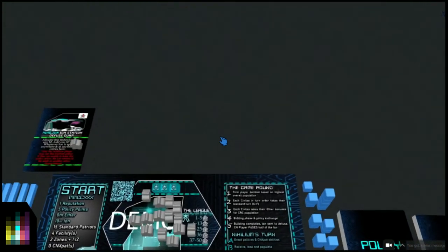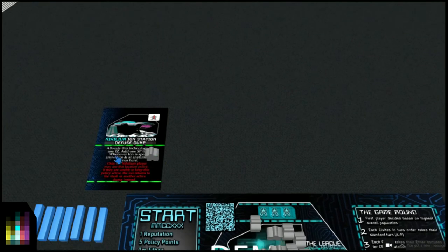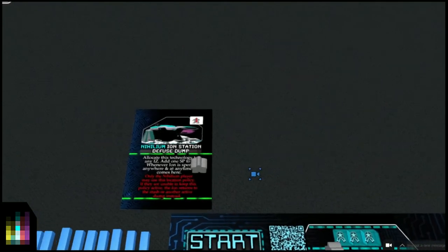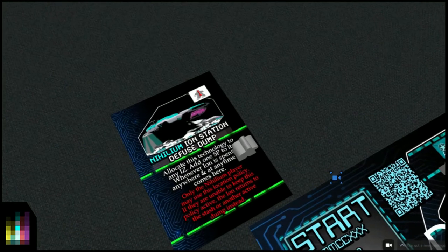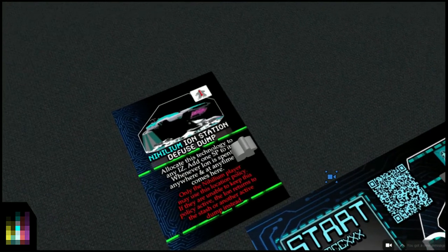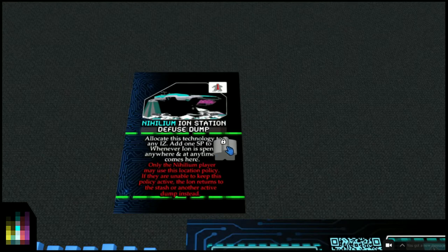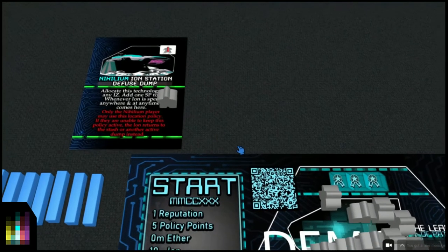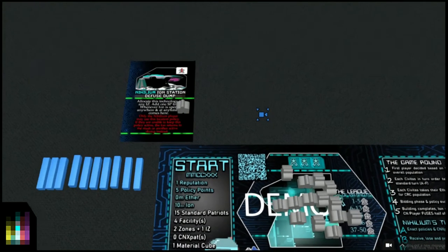The Nihilium Ion Station is locked - you have to play with it. Whenever ion is spent on the table, let's have a look: allocate this technology to any industrial zone and add one Standard Patriot to it whenever ion is spent anywhere and at any time. It comes here - only the Nihilium player may use this location policy. If they are unable to keep this policy active, the ion returns to the stash or another active dump instead.